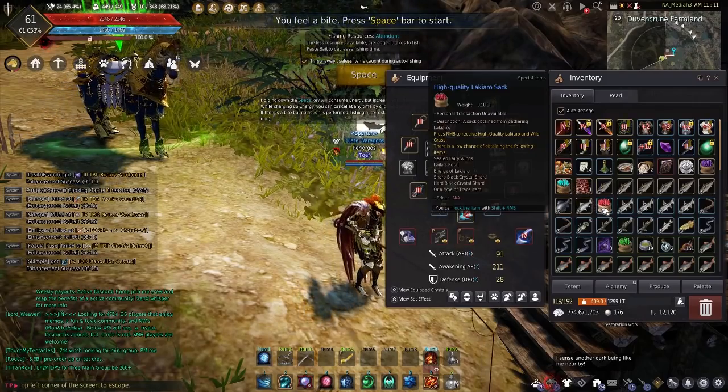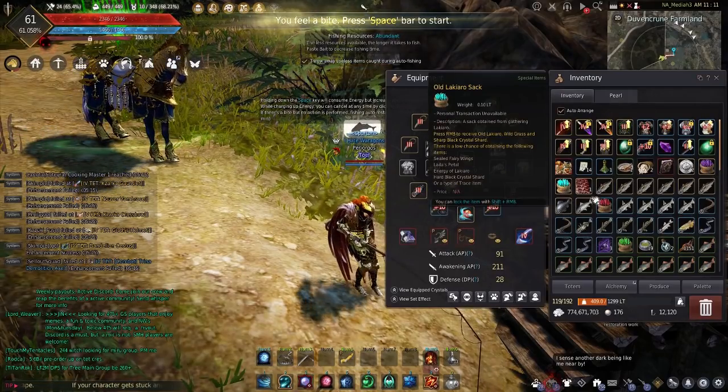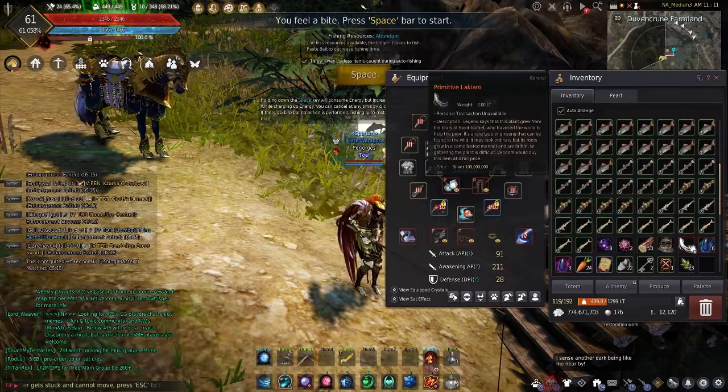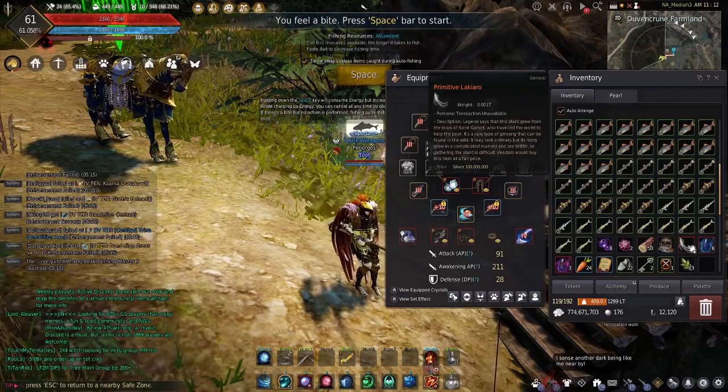These sacks in my inventory are the kind of sacks you get from loot. This is a 30 million one, this is 11 million, 3 million, and 1.5 million. Down here I have the trash — this is a 100 million one that I already took out of the sack — this is a vendor item you'll receive.